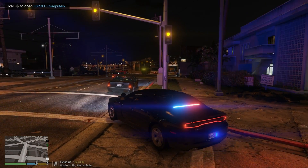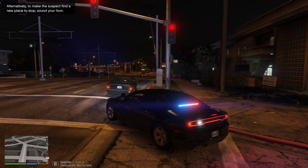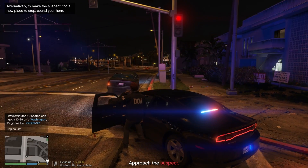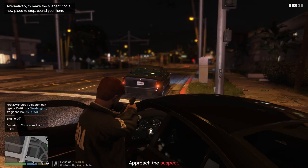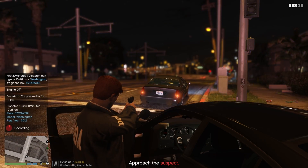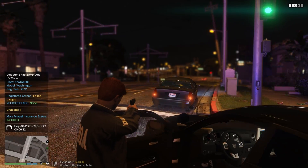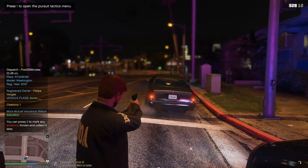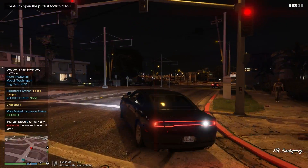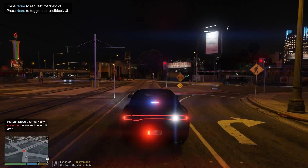Suspect has come to a stop. Let's get local patrol units on scene here. Verify it is Chamberlain Hill — the correct vehicle. Target, plate six seven Queen Sam William three eight one — no, 10-99. He's flagged! Lincoln 18, we are in pursuit of a Washington.